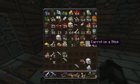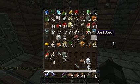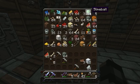Here's the rest of my stuff — I had a carrot on a stick, I have a saddle somewhere. I got slime balls. I like how slimes spawn in the swamp biomes now because before you used to have to either find a cave or dig out a huge place underground at bedrock, and it was just hard to get slimes.